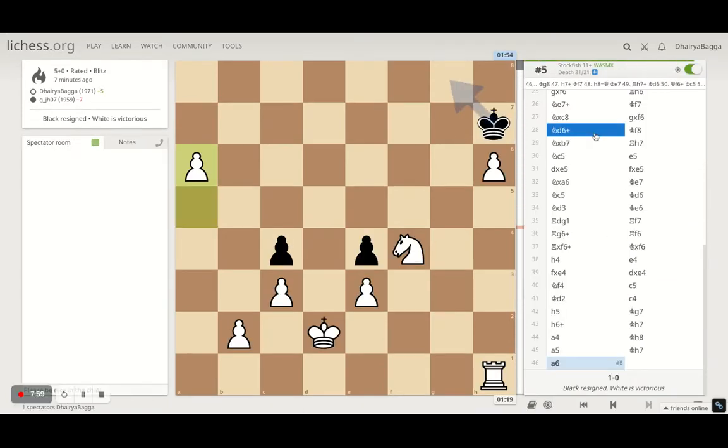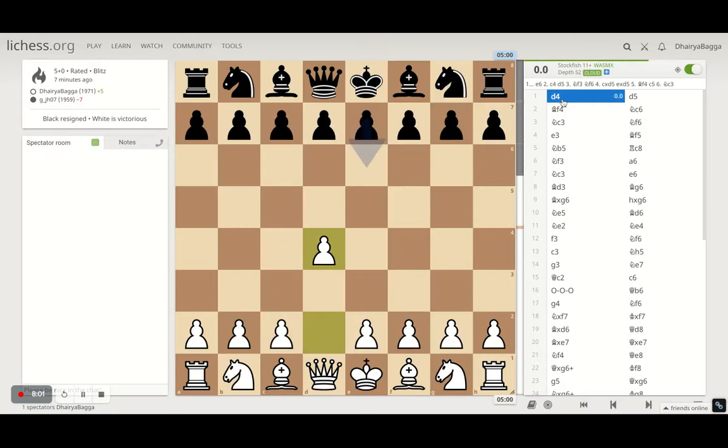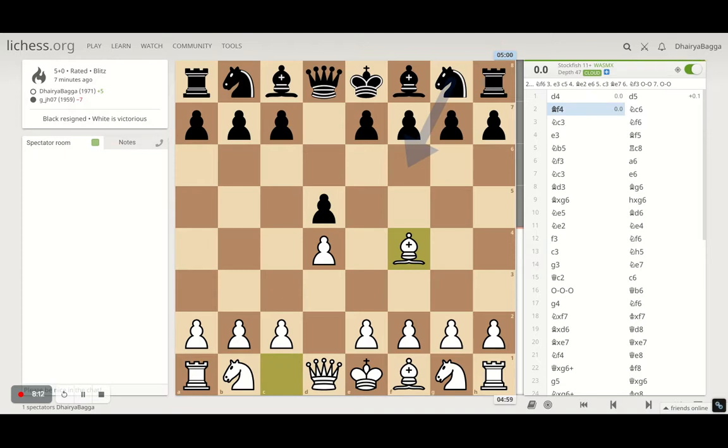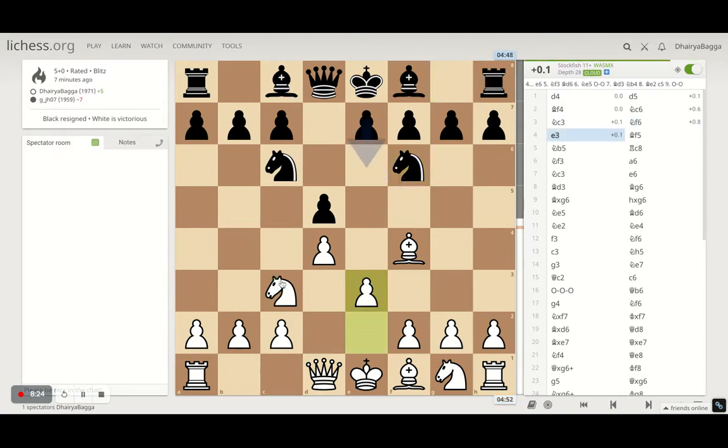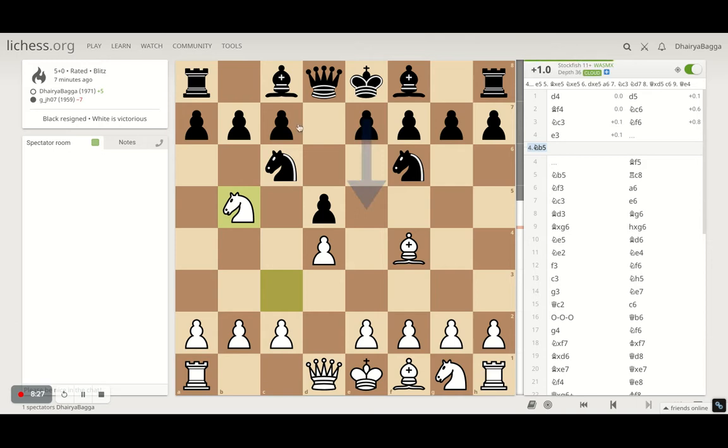We'll quickly analyze the game and see. Probably I missed a move in the beginning — I am not pretty sure because these are new lines to me as well, I am trying to learn. Starting off with d4, he responds with d5, I play bishop f4, knight to c6, knight c3. This is what I missed — I had to place my knight this move only, but rather I played e3 here.